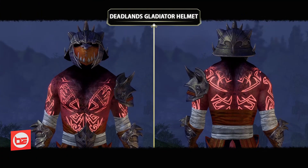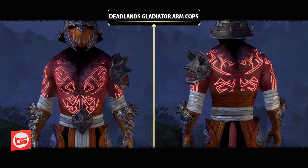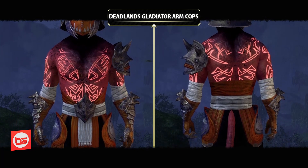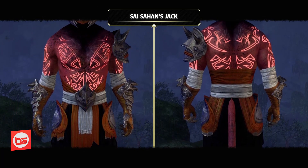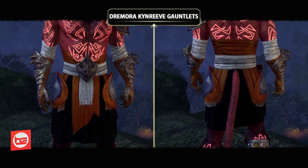Starting from the top and working our way down, we're wearing the Deadlands Gladiator Helmet, the Deadlands Gladiator Armcops, Saisahan's Jack, and Dremora Kynreeve Gauntlets.